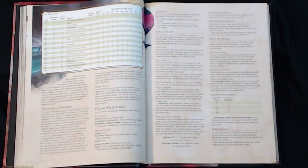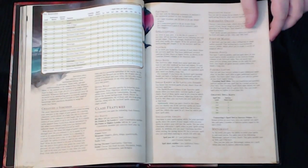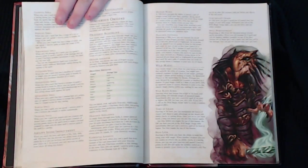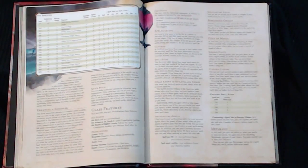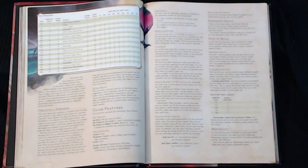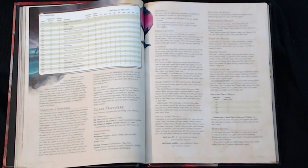When you play a Sorcerer, archetypes are involved, as every class in D&D 5e gets archetypes. Starting at level 1, you choose an archetype. There are two archetypes for the Sorcerer: Draconic Bloodline and Wild Magic. These add more flavor and fun mechanics on top of what you are as a Sorcerer.